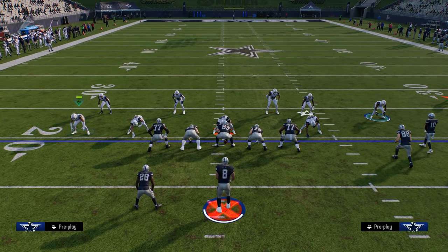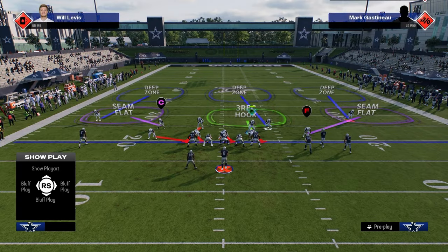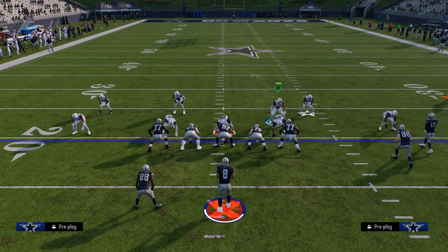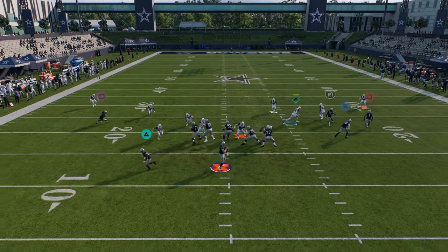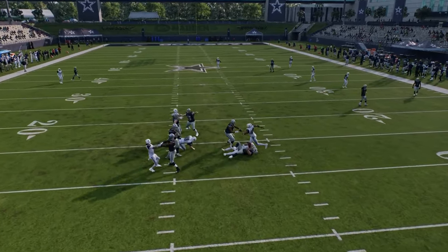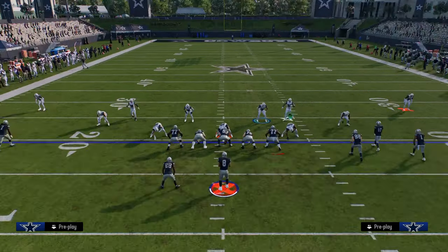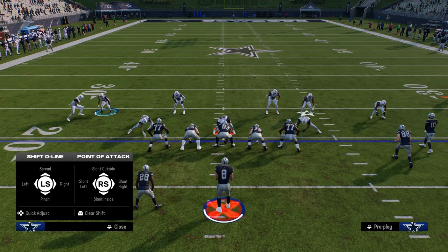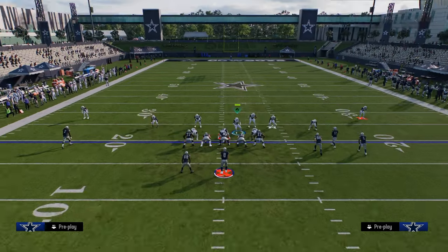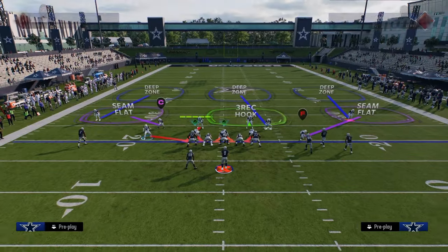Another underrated blitz out of this defense is stock Edge Blitz 3. Bring this down, sky down, and send five. The reason I like this version: it's a little more consistent and better against a blocked running back. A lot of times the slot corner will be the guy that comes free, making it a little quicker. When you pinch your D-line without moving the slot corner down, that slot corner can move a lot, so be mindful of that.